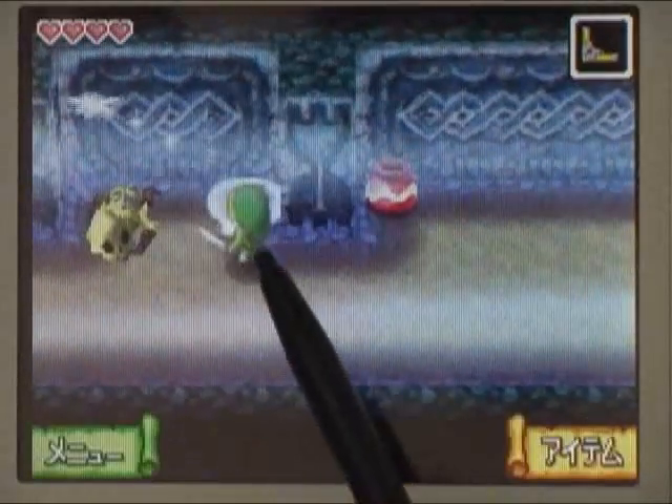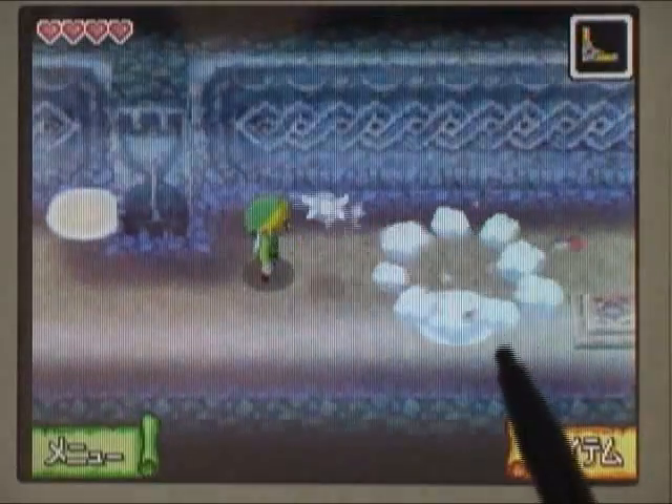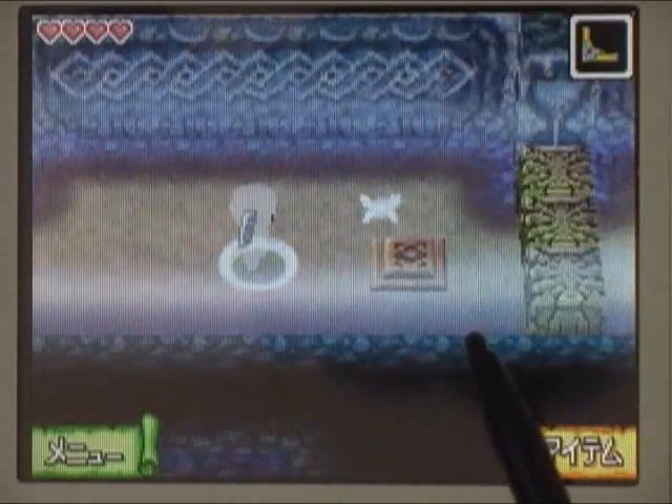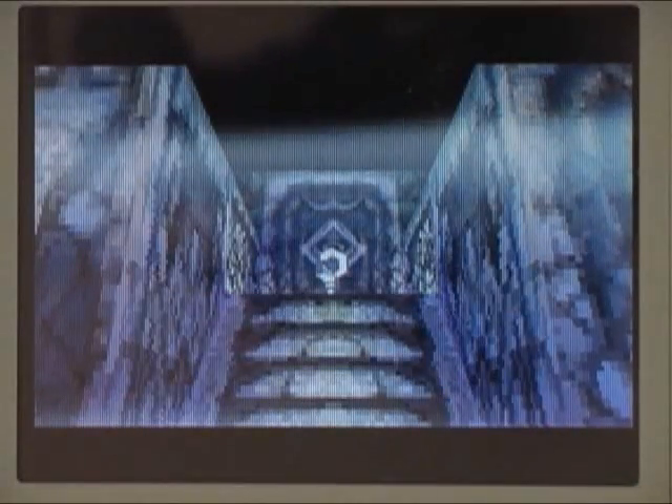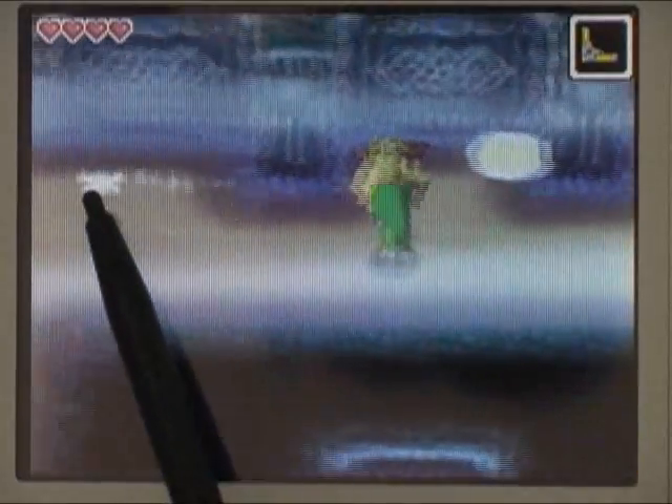How the fuck do we open this door? These are portable ghost circles — you can see, I made one. And that's how it's opened, and we have the key! So let's go over and get it. Should be pretty easy. Yes!